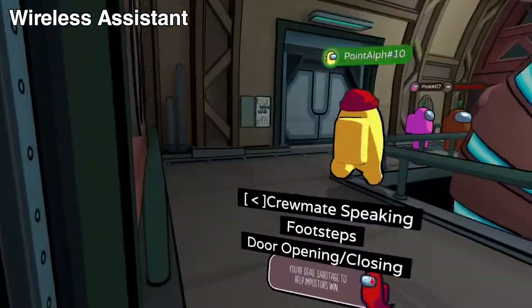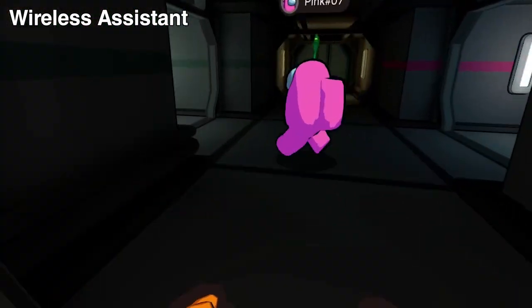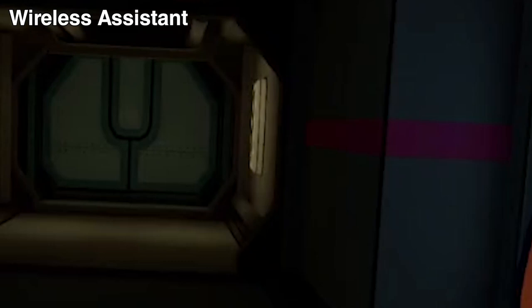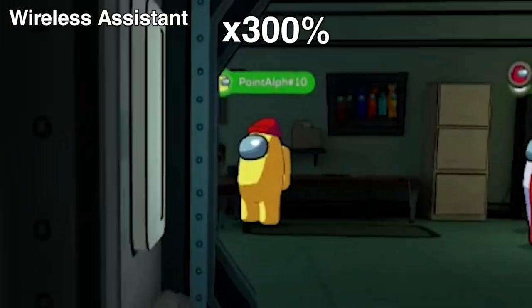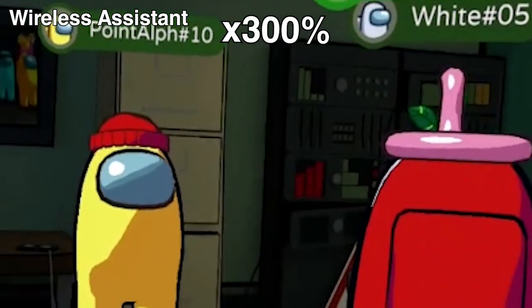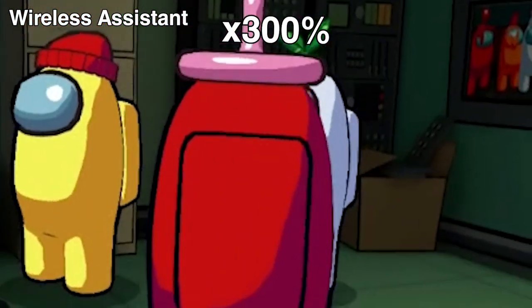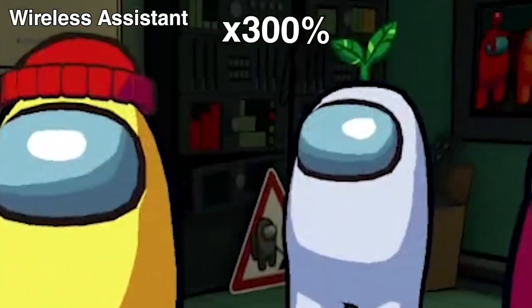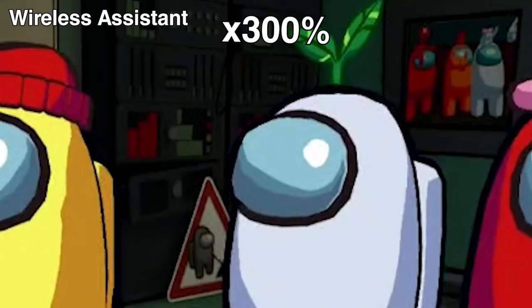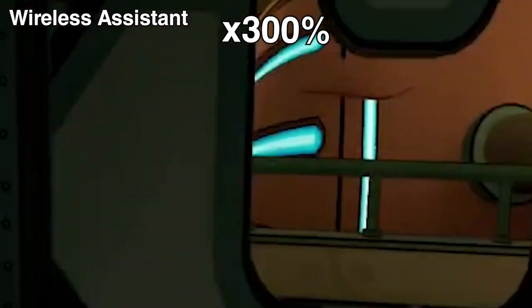The gameplay with the wireless streaming assistant by Pico 4 is equally as good as Virtual Desktop, although there is definitely more compression compared to Virtual Desktop. That's because when running Virtual Desktop I'm at 150 Mbps, compared to the Pico assistant which is probably around 40 to 60 Mbps. Bringing Virtual Desktop down to that compression level would make them comparable.